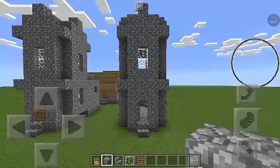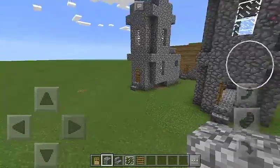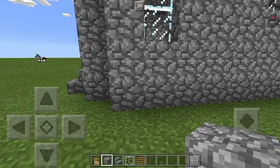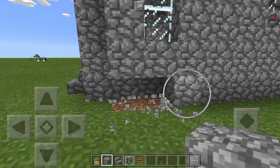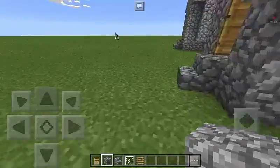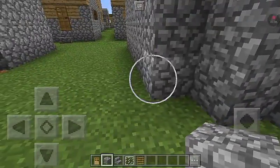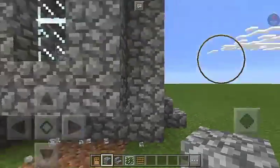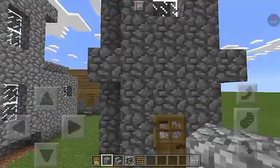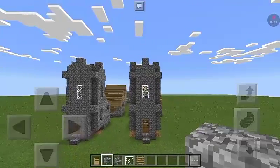One last thing: right here at the very end, knock out these three blocks from both sides. And there you go — you now have your Minecraft church.